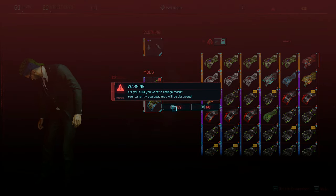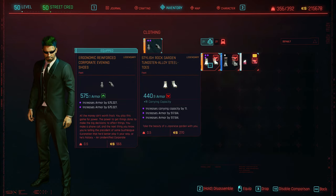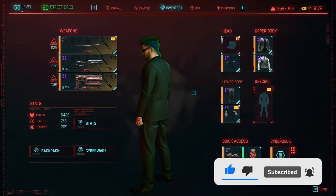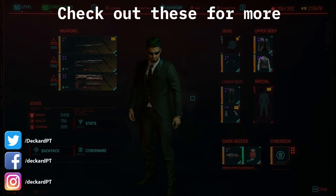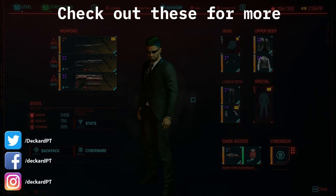And there we are — 575 base armor on the shoes, and look at this style. Now you can play Cyberpunk and kill people in style. Remember, you can grab all these items at the very beginning of the game with no prerequisites. Just use them and keep upgrading the mods. Leave a like, subscribe to the channel — thanks for watching, take care.